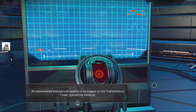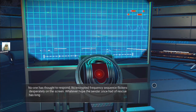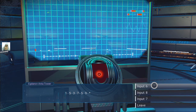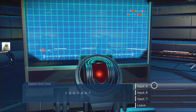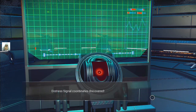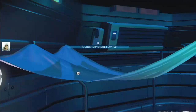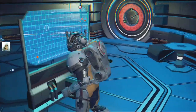Unanswered distress calls seem to be logged — no one has thought to respond. Okay, whatever. One, five, three, seven, nine, and eight — that's alternate prime, so it must be seven again. Seven. Okay, distress signal. Oh, bloody freight — I don't care about freight, I'm not into freight salvage. All right, well that's done. So there's nothing else here — okay, we're off into the other building.